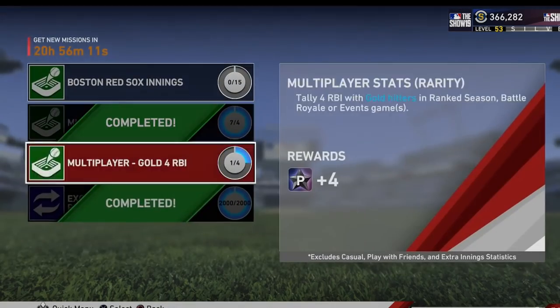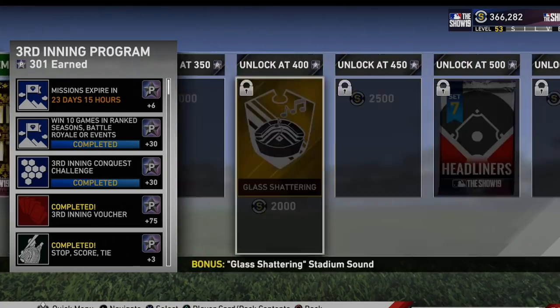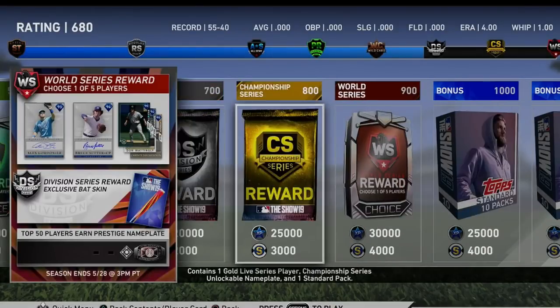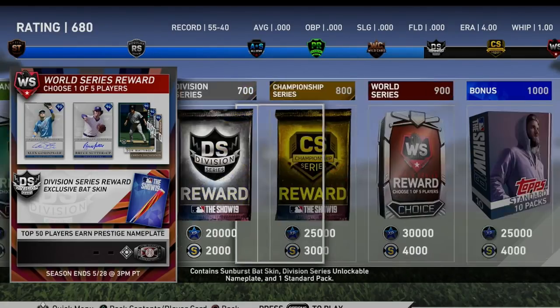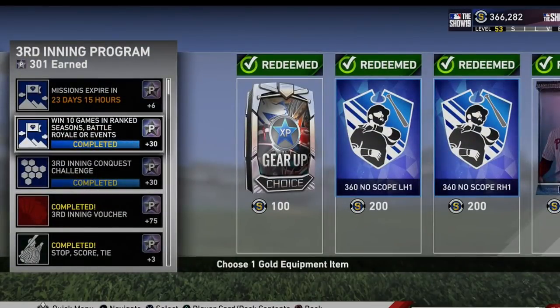After you do all these missions, make sure you do all of them. You'd be at about 240-250 stars. What I recommend is just simply play ranked seasons. I'm gonna be completely honest — I downgraded myself. I was almost at the Championship Series and I backed out of like eight games because I kept losing to sweats with 99 Pudge Rodriguez and all them. I just demoted myself. I don't care about my record. I just won a bunch of games and got stars quicker. I pitched a bunch of shutouts, which gets you more stars if you win and do better.